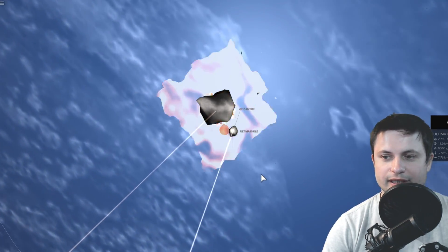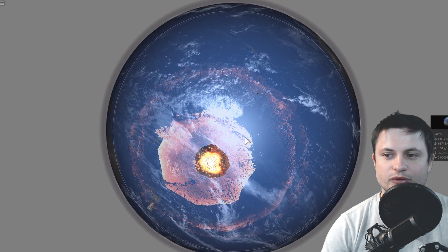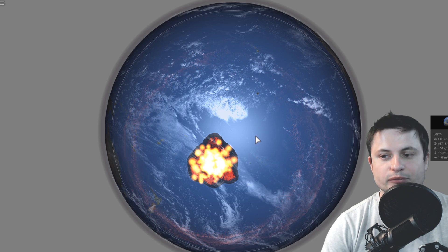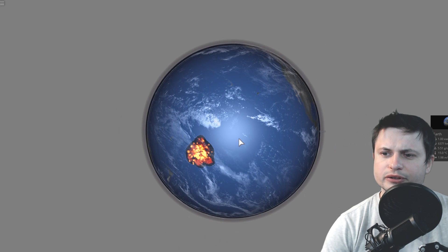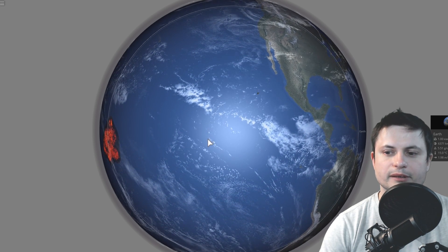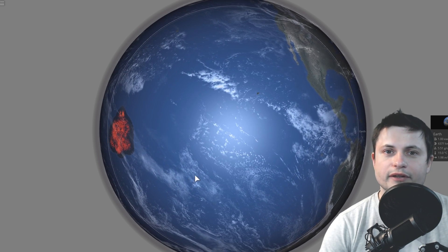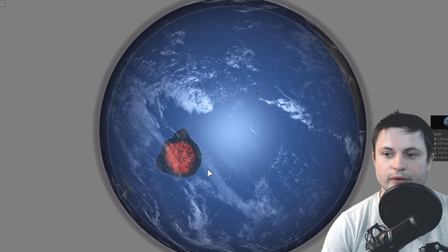That's a ridiculous amount of asteroids — a ridiculous amount of objects. That also implies that to create a planet, you actually need to have several billion very large, very energetic collisions. These collisions, when they occur, probably generate a lot more than just energy and mass. They're probably actually responsible for generating some materials that end up creating the planet, but also some of the more complex molecules and minerals found on our planet.